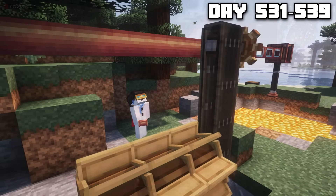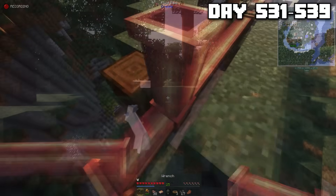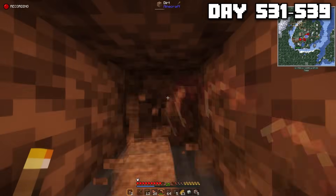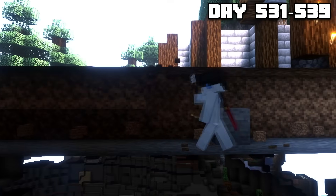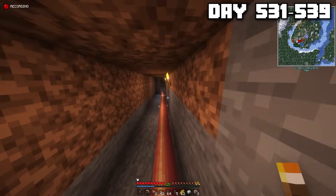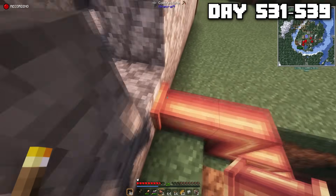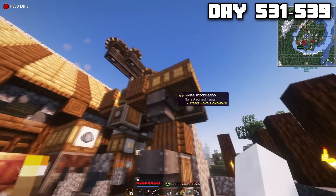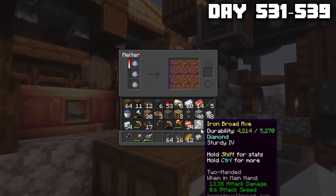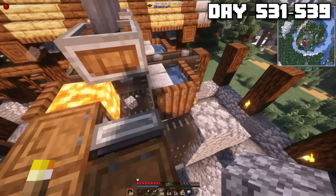The next step was to make the pipeline extend all the way to the factory. So I did exactly that, carefully bridging across ravines and even having to dig through the ground because this pipeline had to be underground. You know how I feel about exposed pipelines? They just look ugly when they're above the ground. With that all set up, the next step was to connect it to the building. So I routed the pipeline into the structure, and I noticed that my machine was having a cobblestone overload. The goal was to make a lot of clay, and the clay had to be melted down, and to make clay, well, it started with cobblestone.